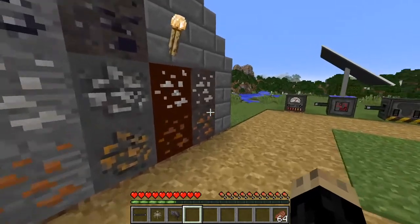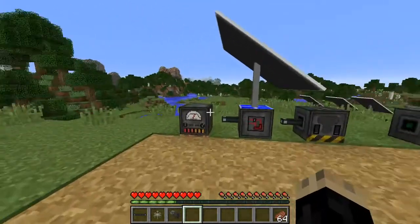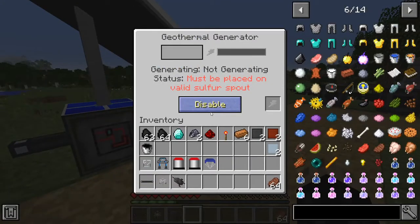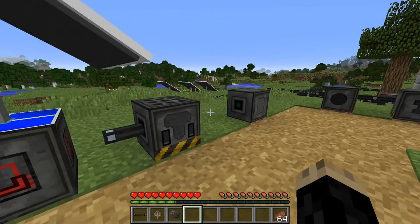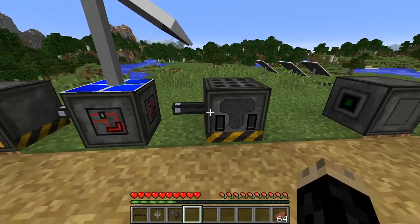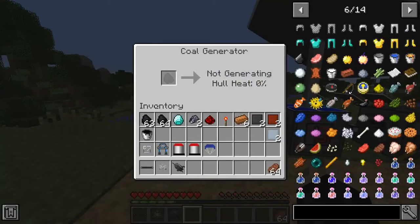Everything in Galactic Craft takes energy, which is where these machines come into play. We have a coal generator, an advanced solar panel, and a geothermal generator. Take note the geothermal generator is more advanced and later in the game. The first thing you're going to want to make is a coal generator, which as it sounds generates electricity using coal.